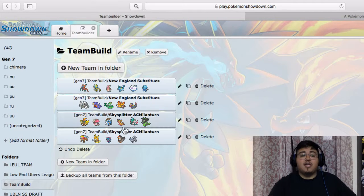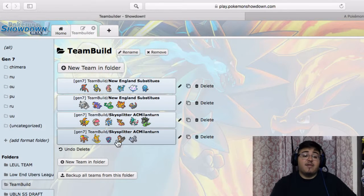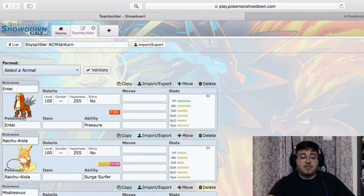He also has Entei — super cool mon, honestly one of my favorite Pokemon. Entei can be really dangerous. Choice Band Sacred Fire hits anything pretty hard. Extreme Speed as well. Could run Life Orb or Assault Vest, all that good stuff. It can also set up a Nasty Plot.